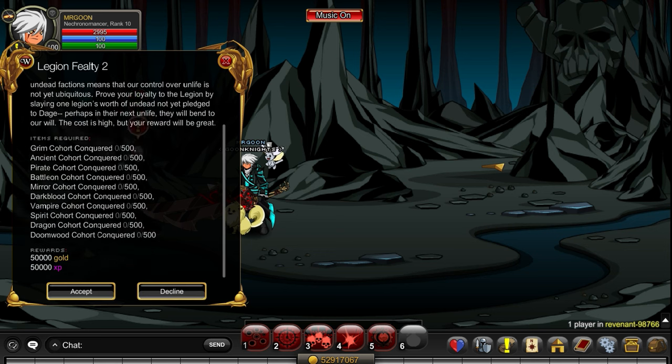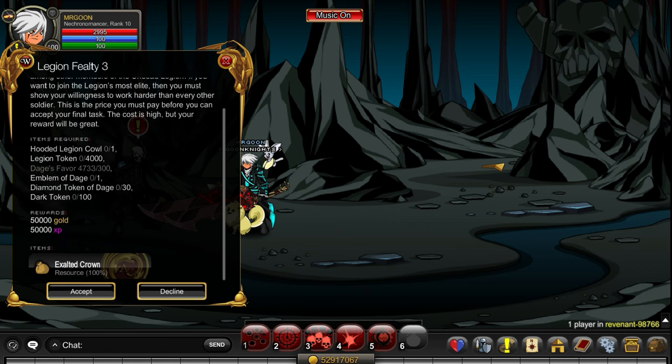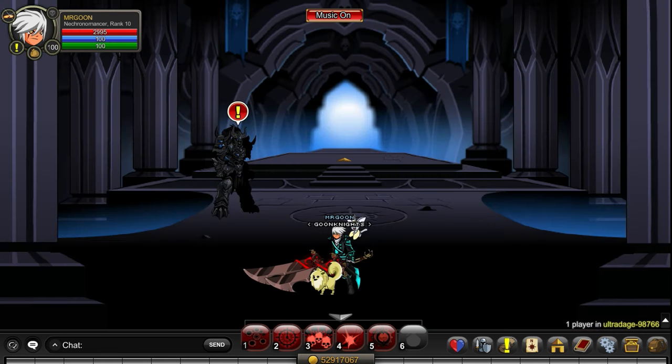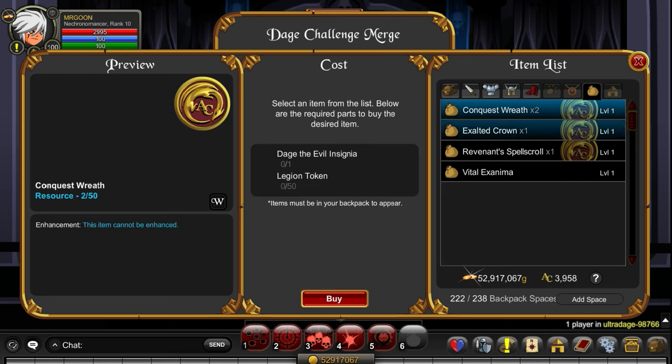You're also going to need four Crowns, four Spell Scrolls, and four Reefs. If you really want to go farming the Legion Revenant quest, those are available and you can rinse and repeat those a few times. However, if you've stacked up Dage Insignias or just want an easier life and you're happy doing the ultra, you can come to the Dage Challenge Merge and merge for the items using your insignias. Once done, head back and turn in the quest.